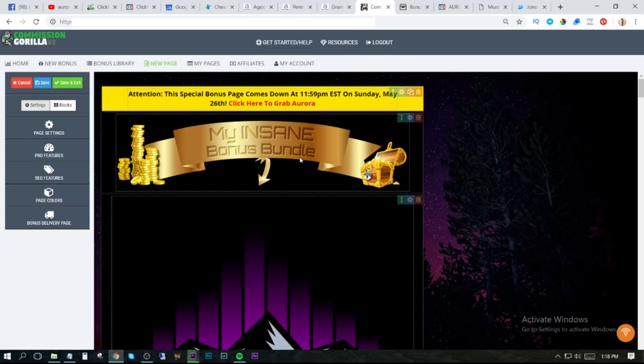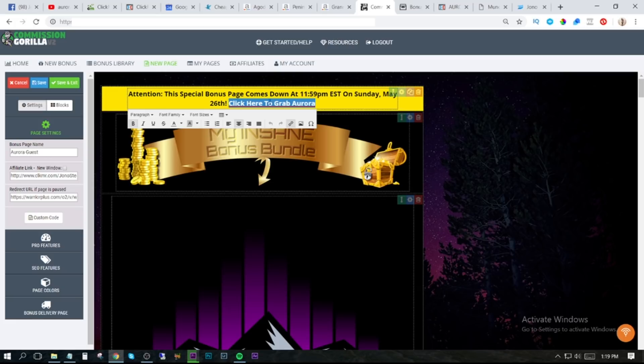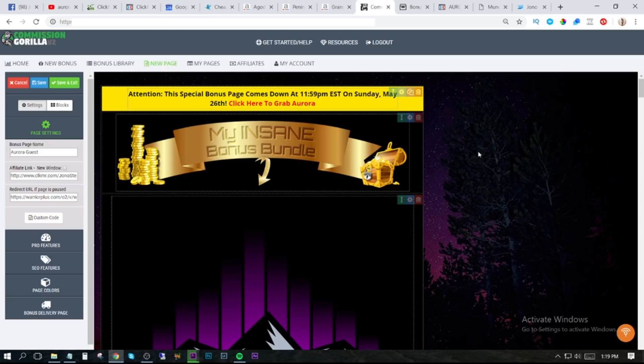After you've added your import code, your page is going to look like this. There are a few things you need to change. First — and most importantly — click on 'page settings' over here and change the affiliate link field to your affiliate link. We'll talk about getting your affiliate link in just a second. You need to put your affiliate link in there because if you don't, any people that click on the buy buttons are going to go through my affiliate link. Also, up here where it says 'click here to grab Aurora,' highlight that text, click on the link button, and change the URL to your affiliate link again.